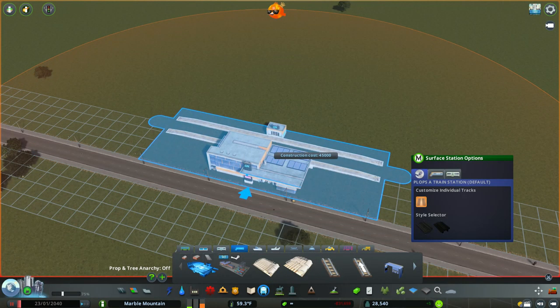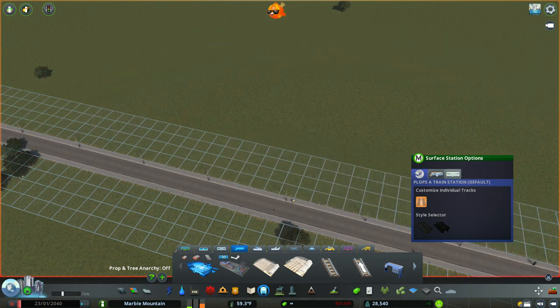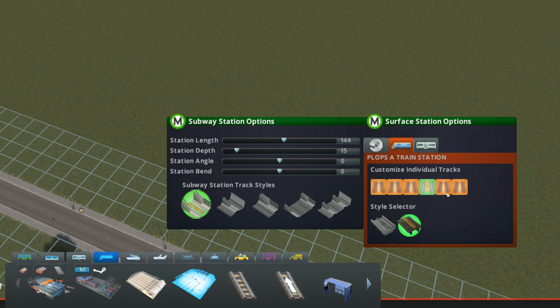When you select any station, you'll see the new station UI panel. The three tabs at the top of the window will allow you to quickly swap the entire station between its default transit type, metro, and train. Clicking the individual tracks below will allow you to customize which tracks of the station are for trains and which are for metros.